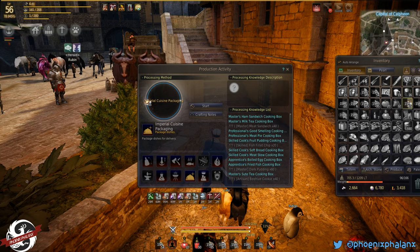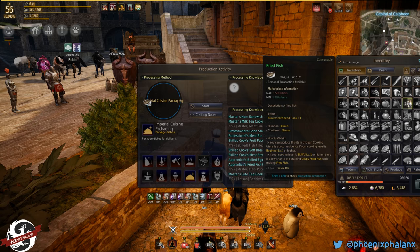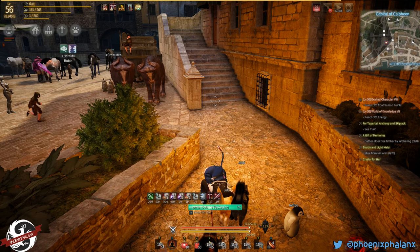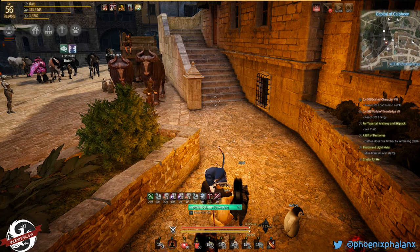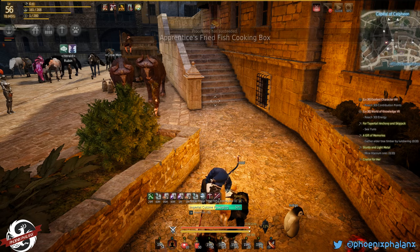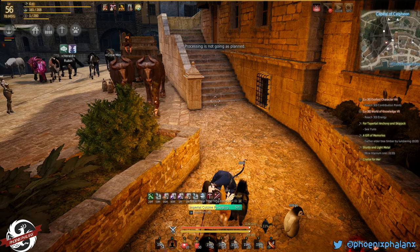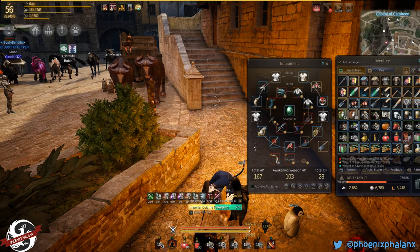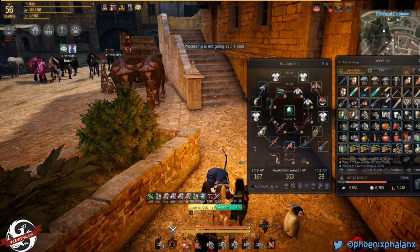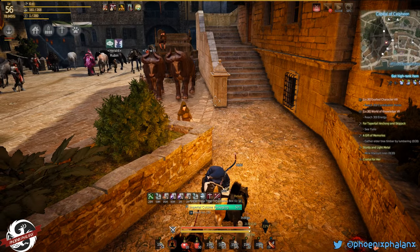I right click on my fried fish, I press start, and now it's going to package them — 20 to a bundle. And I can go sell them for a lot more than I would if I just put them on the marketplace. You do have to have enough room in your weight — you can't sell these if you're overweight. Sometimes it does fail and it will say processing is not going as planned, so you'll have to wait until it finishes.